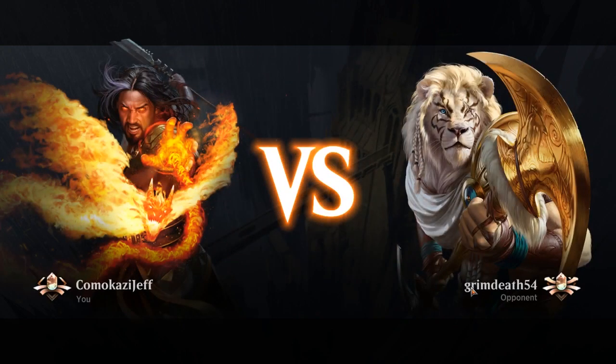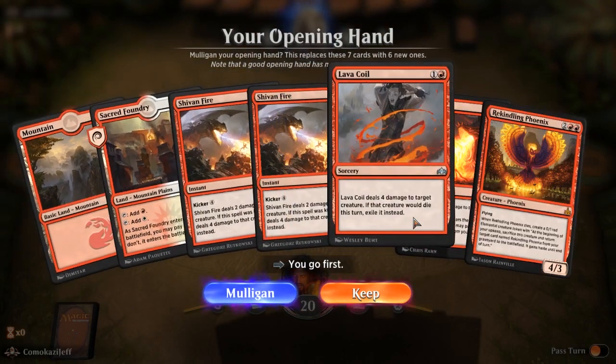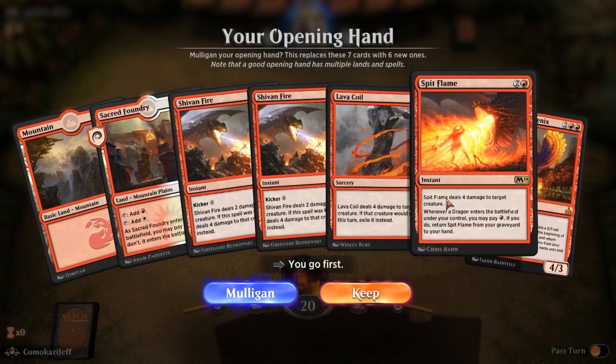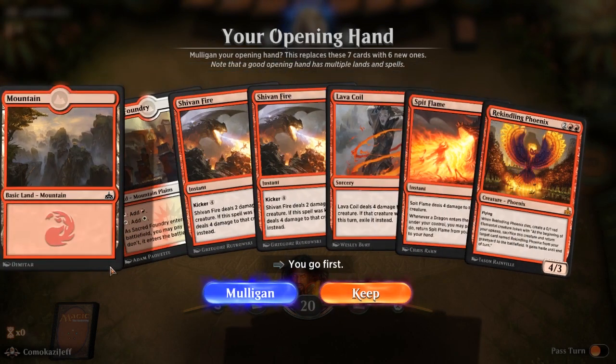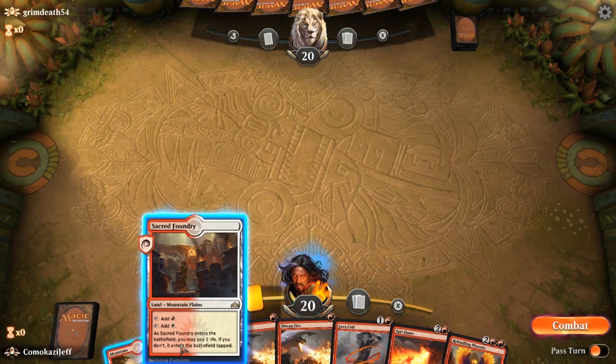Alright, here we are in Arena Standard playing Boros Midrange against GrimDeath54. Let's see what we got in our opening hand. Two lands, not bad. A lot of removal. We're going to go ahead and keep this. If we're up against control, this is really bad.